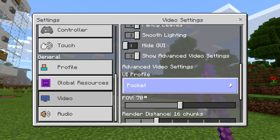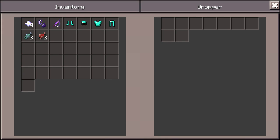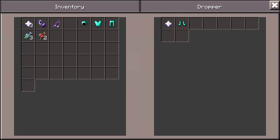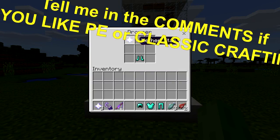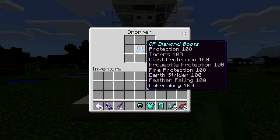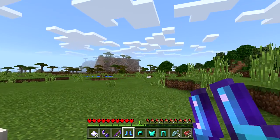We're gonna change the UI back to the pocket UI just because I always get a ton of comments saying 'that's not Pocket Edition,' so just to make sure we're on the same page. Let's go for the diamond boots — put in a nether star and the diamond boots, and three, two, one. We need classic crafting on, and we need to arrange them in the specific order. Three, two, one — and there we go! Oh my gosh — Protection 100, Thorns 100, Blast Protection 100, Projectile Protection 100, Fire Protection 100, Depth Strider 100, Feather Falling 100, and Unbreaking 100!